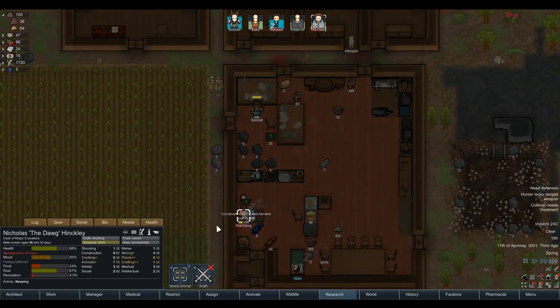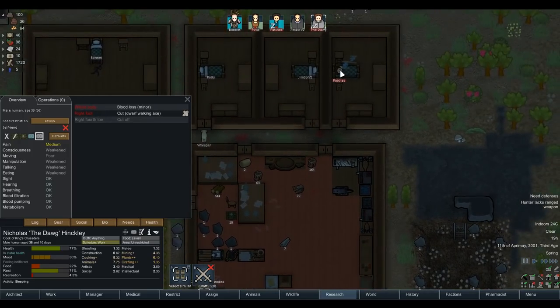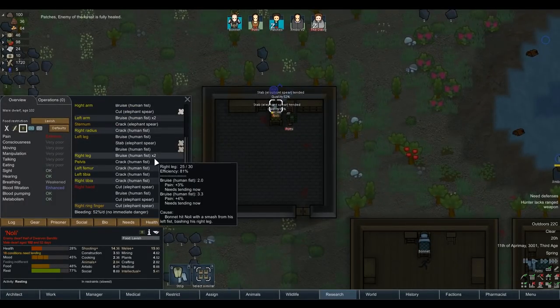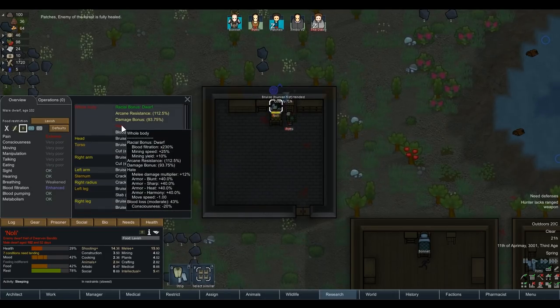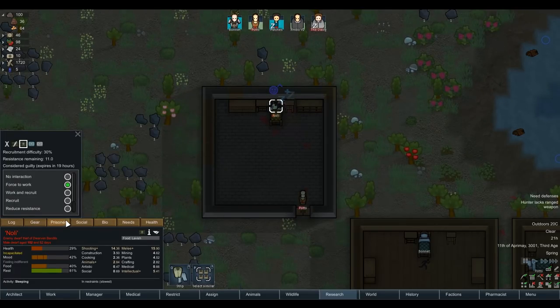Everybody should be good - it was a minor skirmish, nothing really to worry about. Good treatment for Patches and Noli - as long as we can keep him alive. Death in five hours - a lot of the punching is what knocked him down, only a couple of severe hits. He's got Hatred - recruitment difficulty 30% and 11 resistance. So his hatred is apparently quite shallow - let's recruit him. We can force him to work because of the prison labor mod.